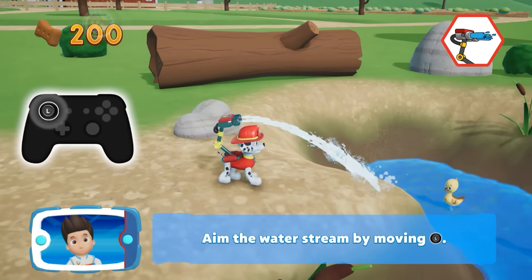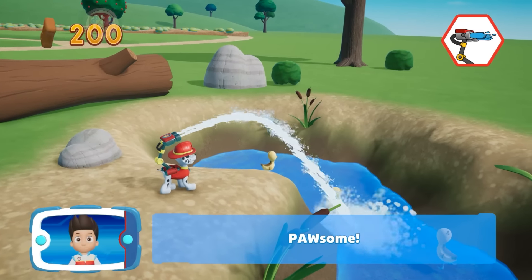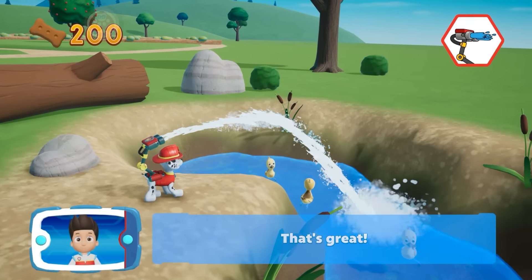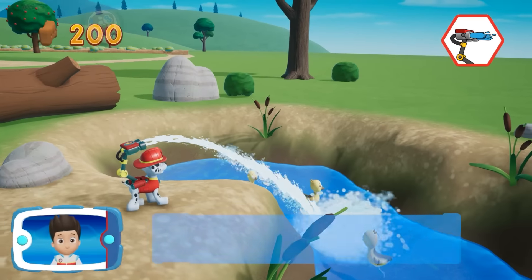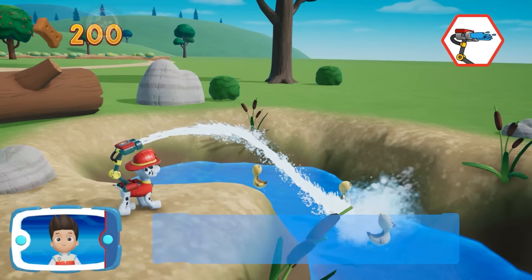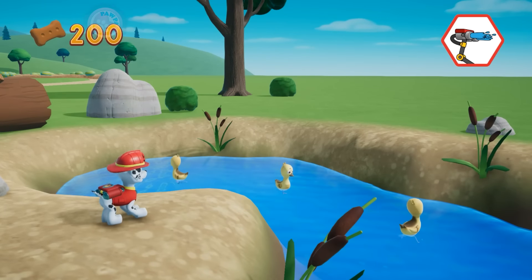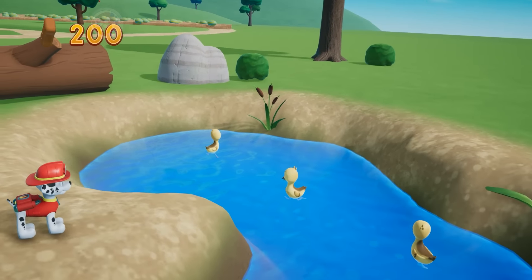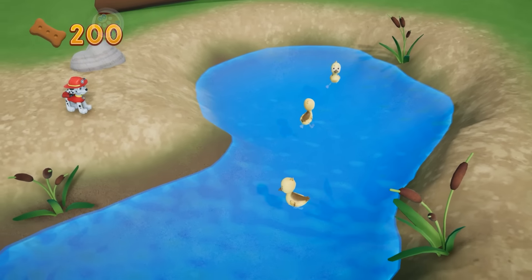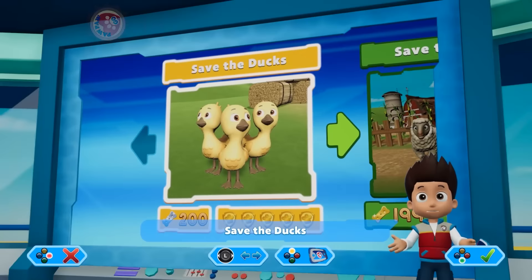Aim the water cannon by moving the left stick. Also, that's great! Almost there, keep going! Way to go! Great job! Save the ducks!